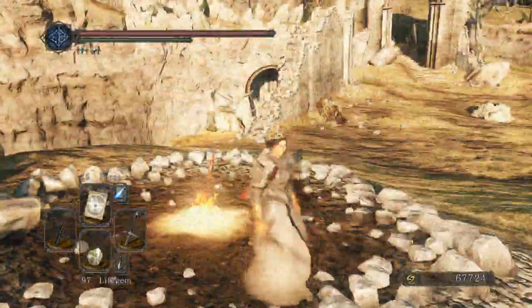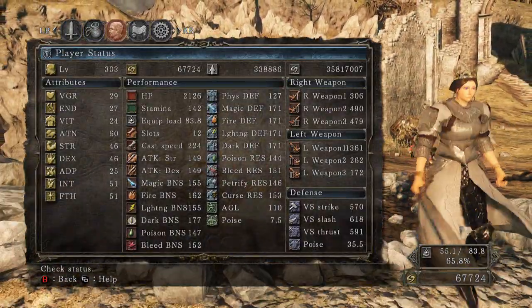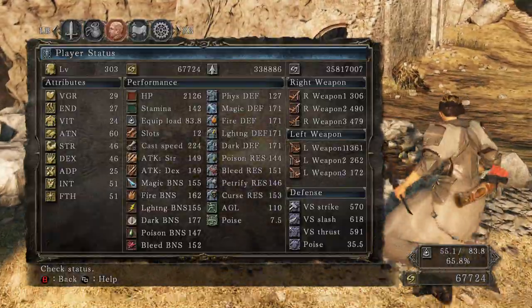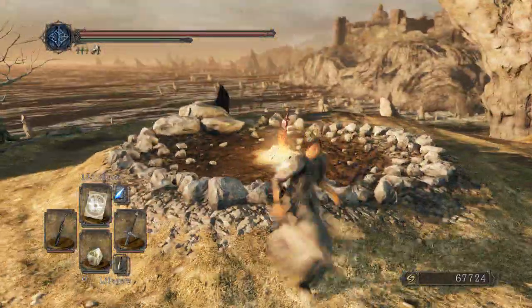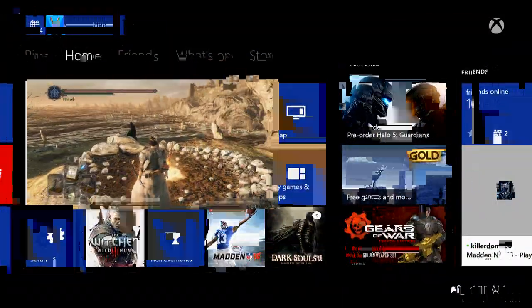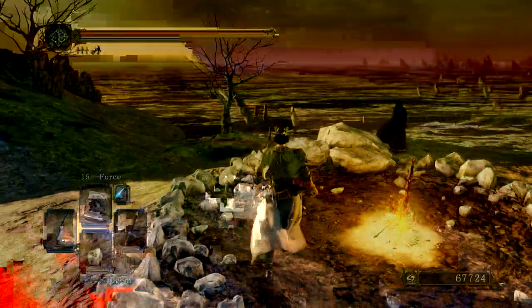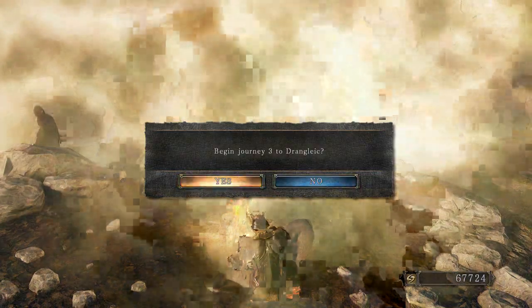Stats: this is a PvE-only character, no PvP, so I just level it up as I want — it's at 303 right now and I'll keep leveling through this playthrough. First thing: go offline. Let's go to Networking and go offline. All right, we're kicking off and starting the journey to Drangleic.